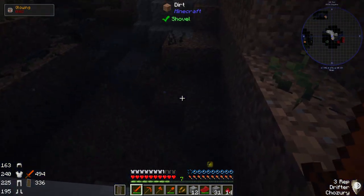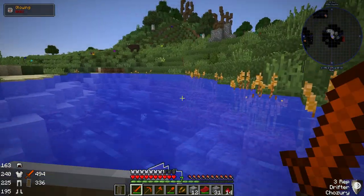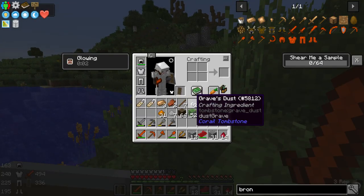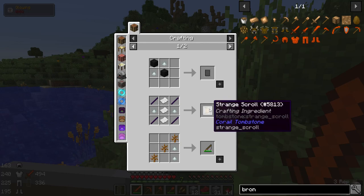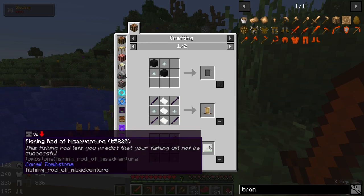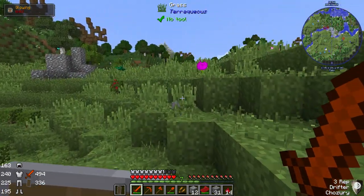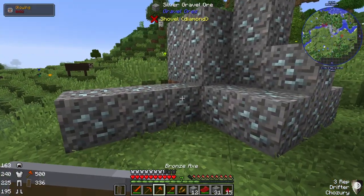Okay I'll check that out one second. Crafting ingredient from Coriel Tombstone. Strange tablet, strange scroll. Fishing rod of misadventure. Dark marble. Interesting, okay. I'll have to see what kind of things I can make out of that — might be something useful in there.